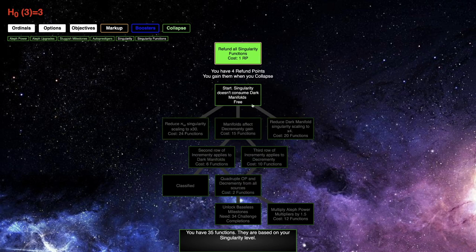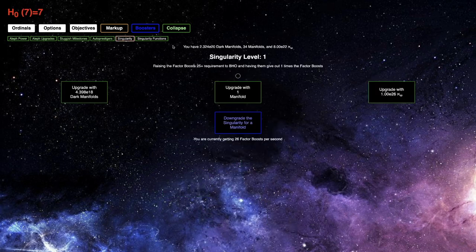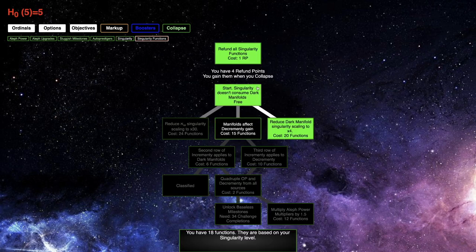What I'm gonna do with 35 singularity points: all I'm gonna do is just reduce dark manifold singularity scaling to times four. This is gonna allow me to get just three singularity levels.